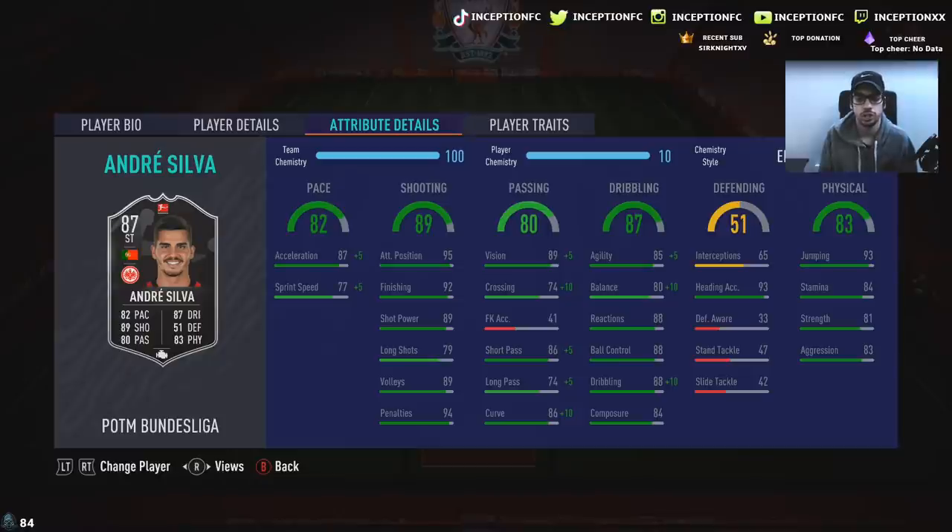I'm really hoping that this card gets a team of the season in the future and maybe they give him a 4-star weak foot because it just obviously fits the meta of the game nicely. He does have 95 attacking positioning with 92 finishing, 89 for shot power, 89 for volleys, 84 composure. So his base card stats for shooting is obviously very good. With a card like this, you could potentially give him a different type of dribbling boost because I still feel like he'll need that to be as responsive as possible.